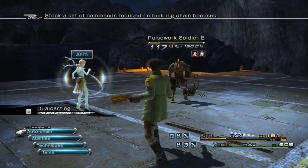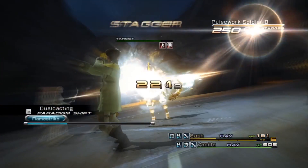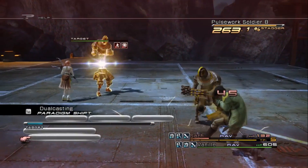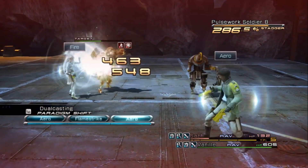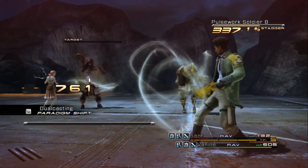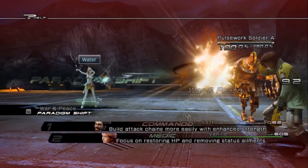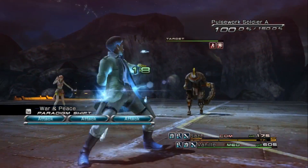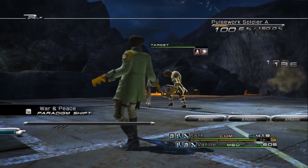Okay, still casting. Actually, they might be super weak to just everything when they're staggered. I think they just have a super effective stagger and that's all there is to it. Come on, one piece. I'll work on staggering it and Vanille heals me.